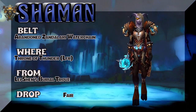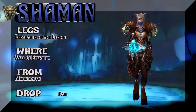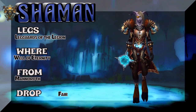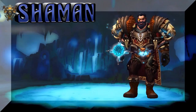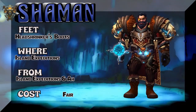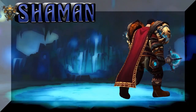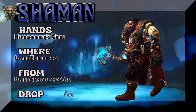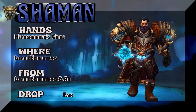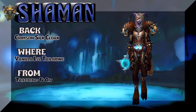The belt is from Throne of Thunder LFR — kind of a hard drop rate to get that one, but of course that is pure Shaman. The legs are from Well of Eternity, a drop set from that raid, and also Well of Eternity for the chest — just two different bosses you can do once a day. The feet — Headshrinker's Boots — are part of the same drop set from Isle Expeditions as the shoulders. Not 100% sure if that color drops from Dragon Soul — you may want to check Wowhead for that.